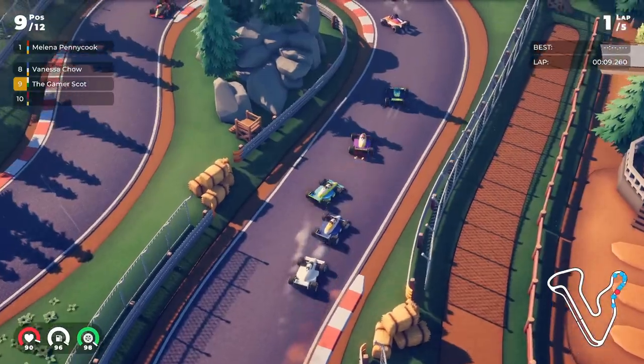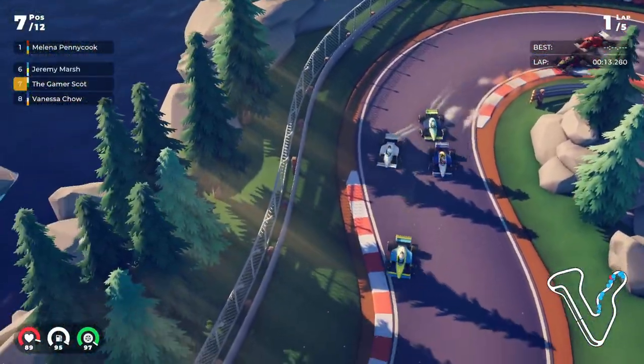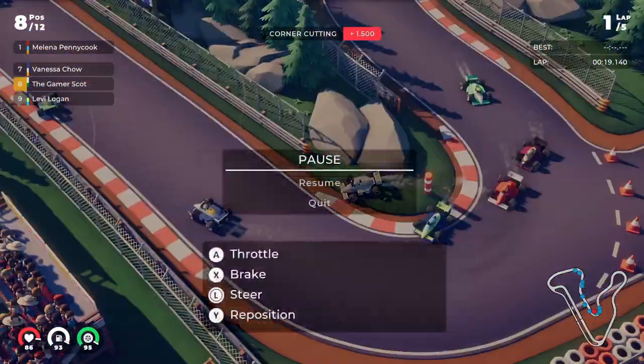Curbs also have texture, so you'll really notice it when you go over them. Some of the lighter vehicles will really hurt if you clip a curb, while others will roll over them with no drama. So there's going to be some real racing line learning for each track.